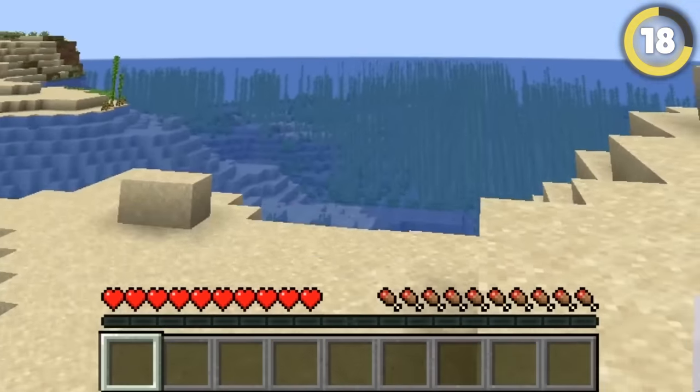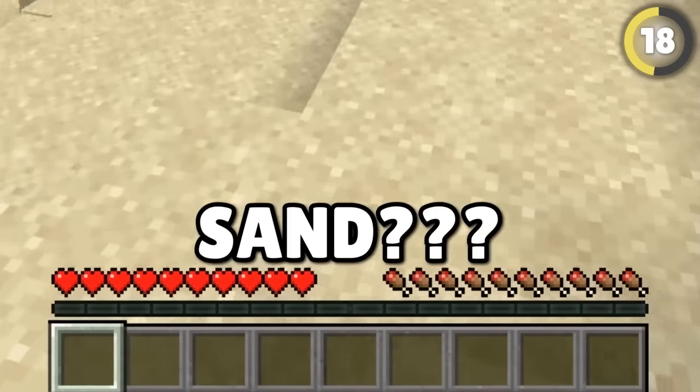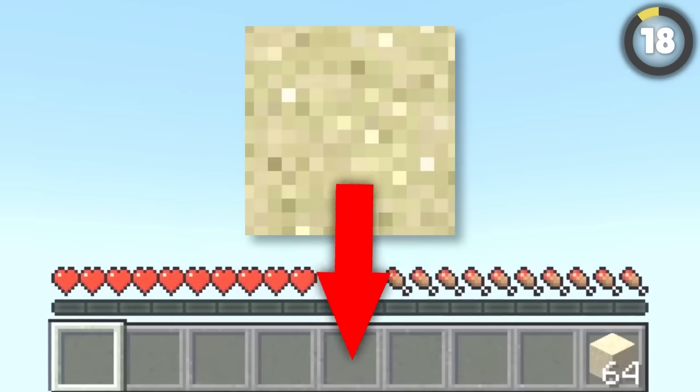If you look closely at your inventory, you will see that the hotbar is actually a repurposed sand texture. Turn the brightness up a bit and you can see the sand in the background.